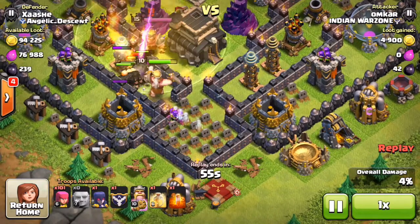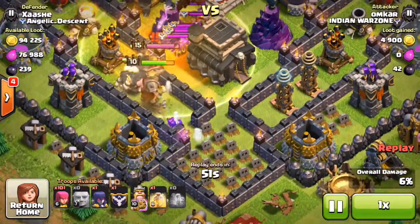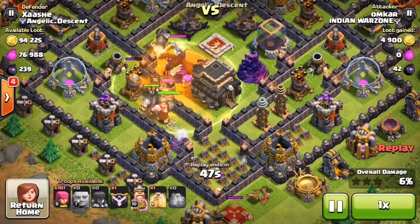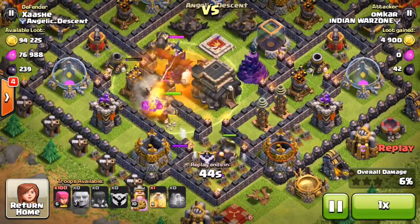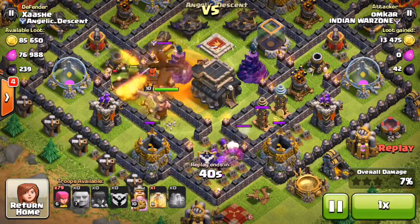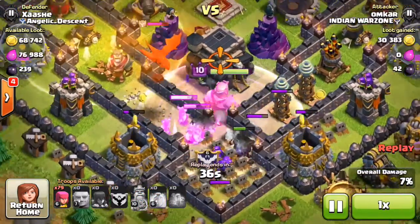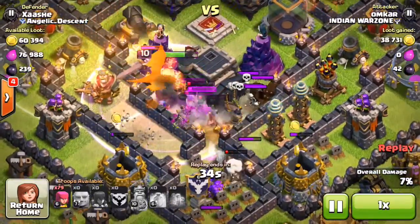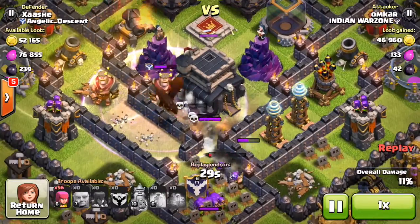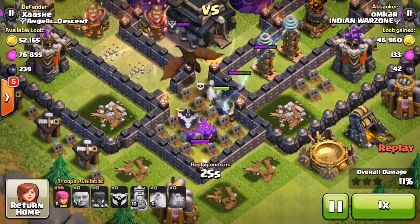That is why these surrounding buildings are so key for this base to work. The giants trigger my king, the CC troops, and some skeleton traps. The enemy king is also busy trying to take down my king. He sends in his clan castle giants with more archers — and the archers are still shooting at the surrounding structures, still going for the gold storages. The king runs around the wall to take out some skeleton traps but gets taken out quickly.